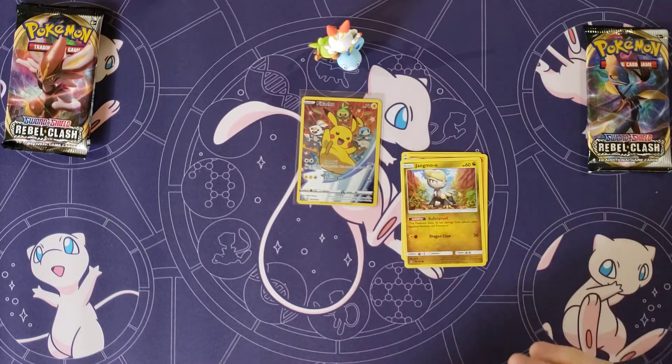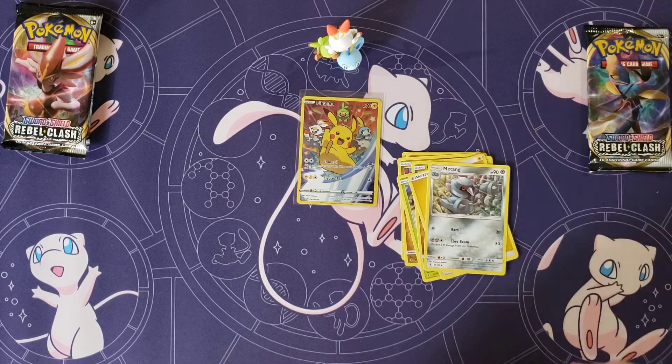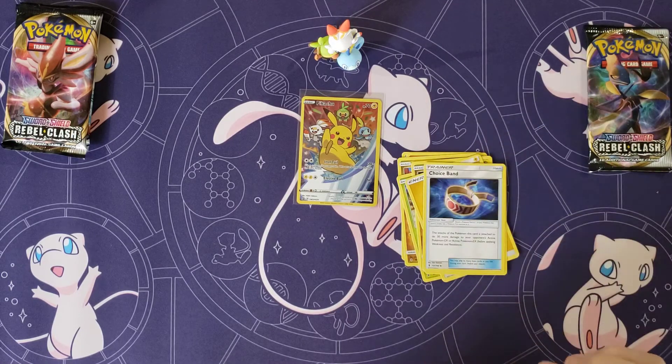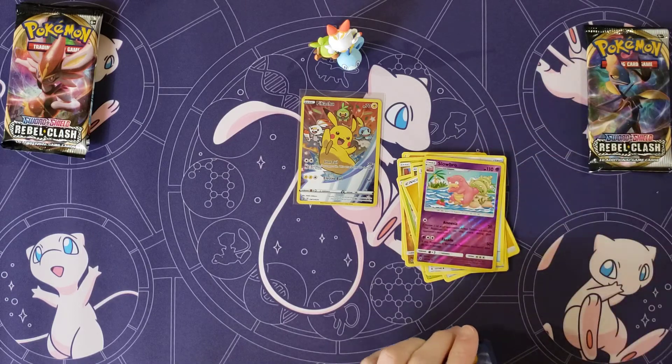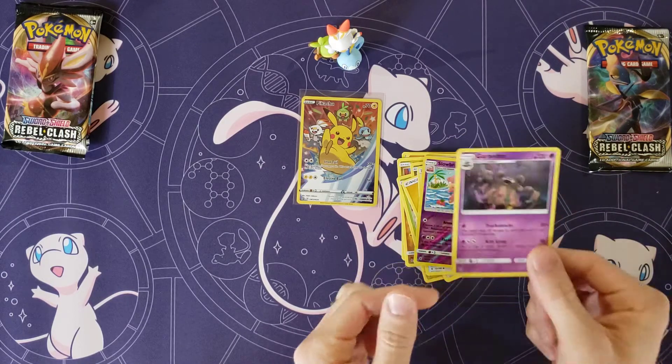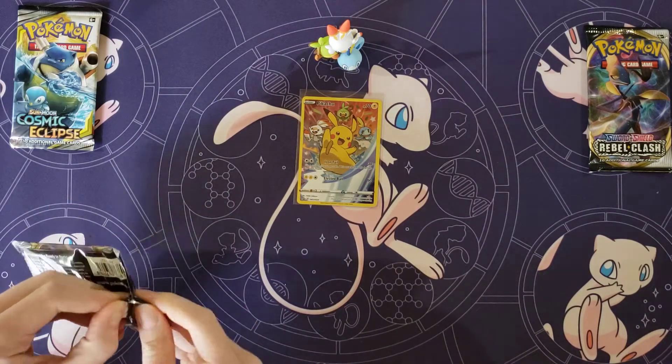From Pack 1: Carvanha, Barboach, Jangmo-oh, Wimpod, Gummi, Lightning Energy, Metang, Jynx, Bane — that was a really good card at one time — Field Blower, that too, a Reverse Slowbro, and then a Garbodor — that was actually a really good rarity at one point. Wow, a lot of good competitive cards from this set.